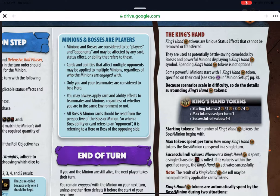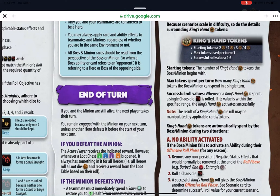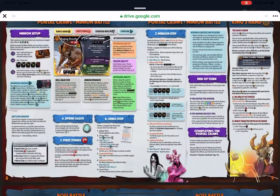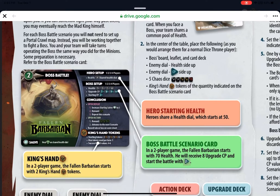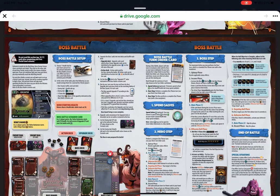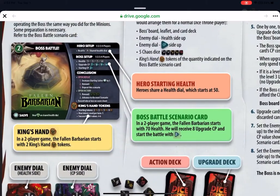The king's hand mechanic offers potential battle-saving comebacks for bosses and powerful minions displaying king's hand symbols. Spending king's hand tokens is not optional for certain minions that start with them. The max tokens used per turn is one for the fallen barbarian, but it may be different for the gunslinger or the monk, so be mindful that it's not always one.